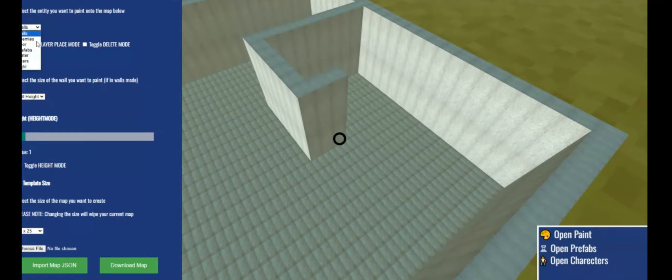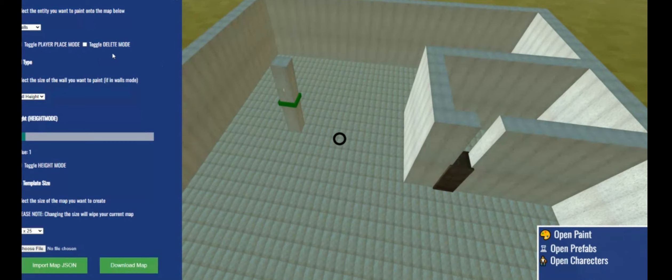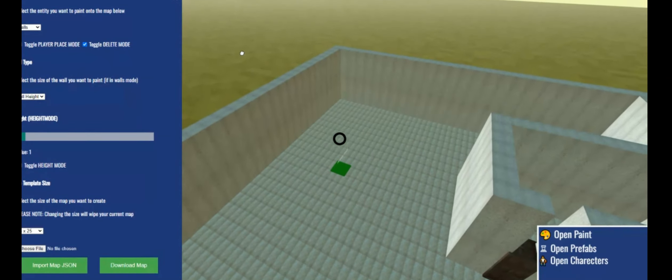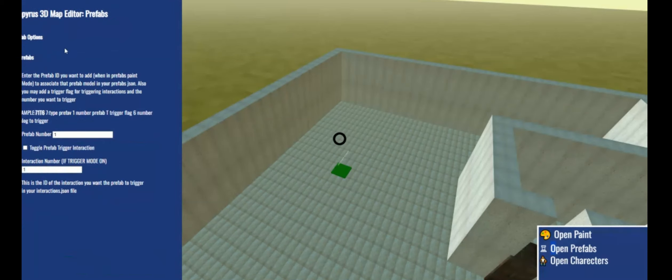One feature I've implemented: you can add the player start position now. You can only add one of them — it's an individual player start — though it could make sense to add multiples. There is still a bit of a bug with the player placement, inserting the player elements multiple times, but I think I can get around that.